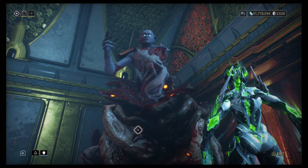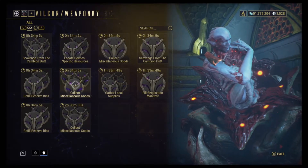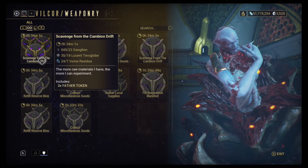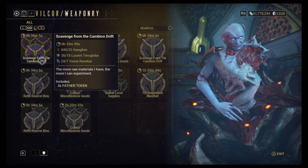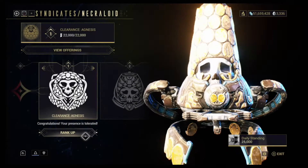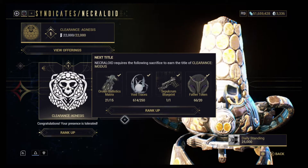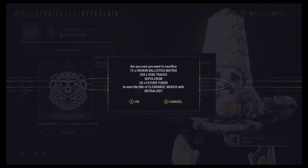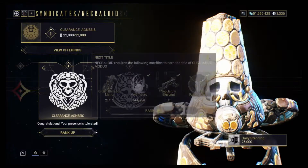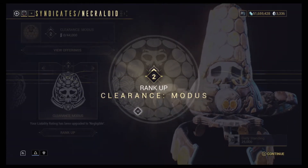Father tokens are acquired by trading Deimos resources from the Cambion Drift to Father.